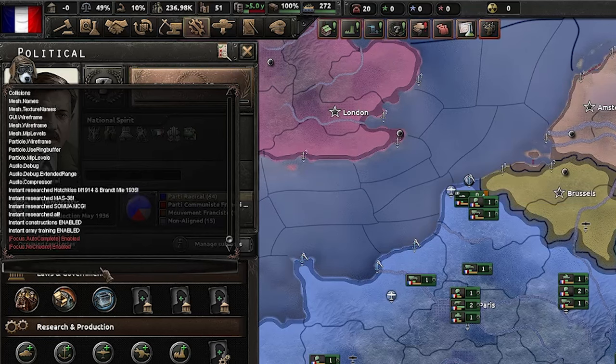Next we are going to use the 'add_core' command. For this one we need the state ID and the country you want to add that core to. So we type 'add_core', the state ID — which is 158 — and then FRA for France. Now we have a core on that state. Clicking on it you can see under foreign claims we now have a core on it.